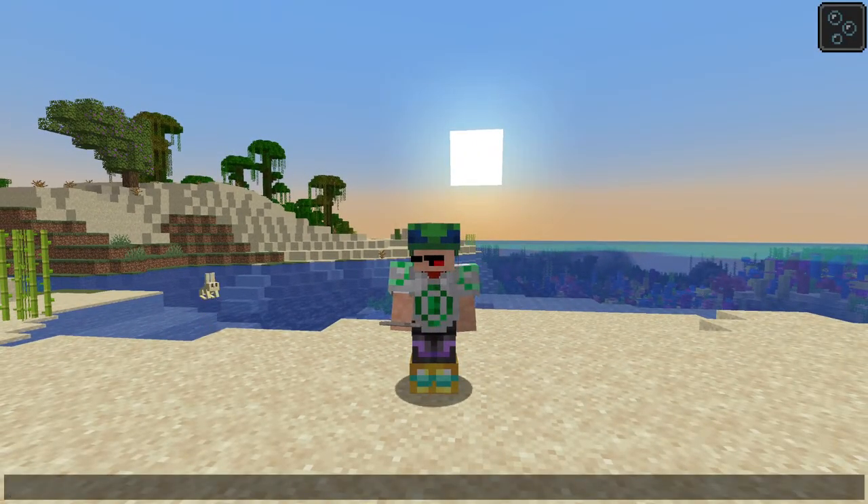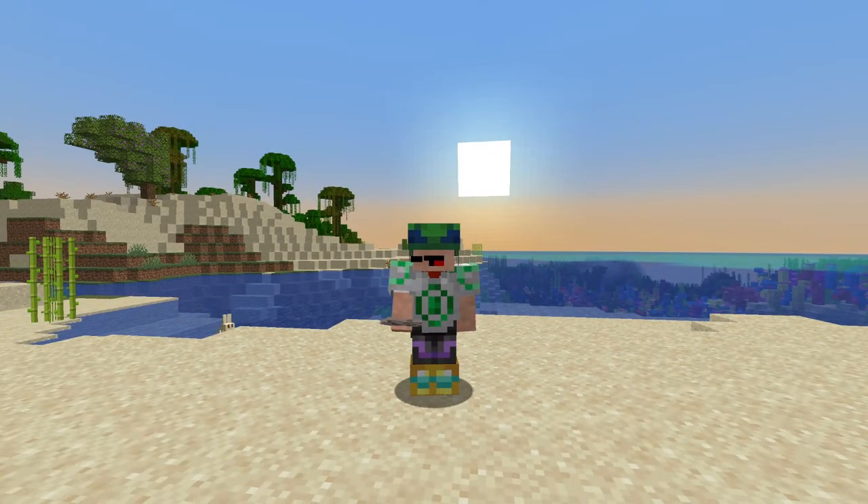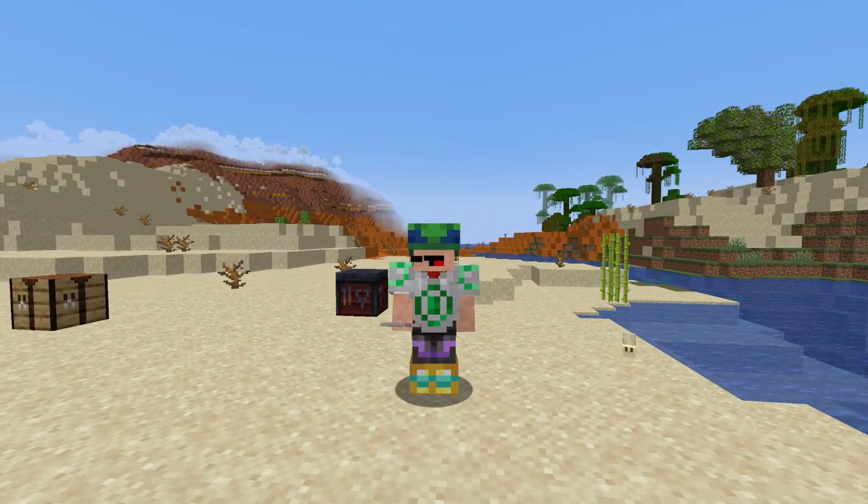There are also quite a lot of technical changes regarding the new armor trim system — you can read through those in the patch notes linked in the description. There are also a couple of bug fixes, notably that all goat horns now sound different again. That's everything added, changed, and fixed in Minecraft snapshot 23w04a. Please leave a like and subscribe for more Minecraft 1.20 updates. Thanks to my tier 3 member Mickelar. Hope you all enjoy — until then, bye bye.